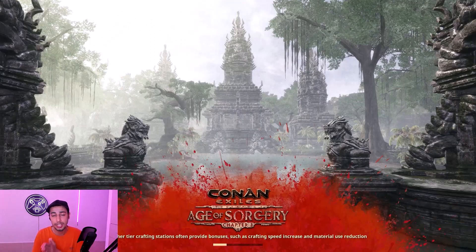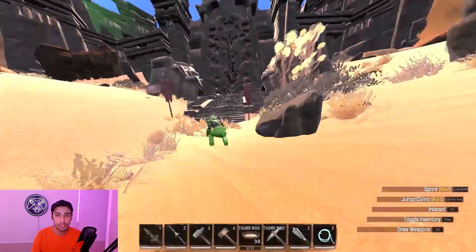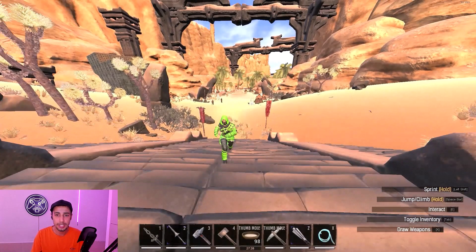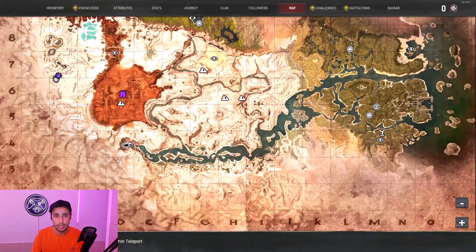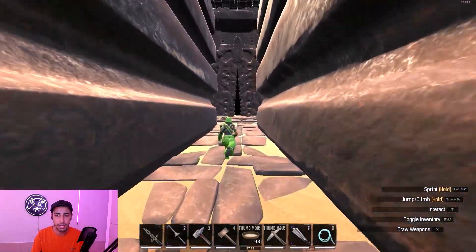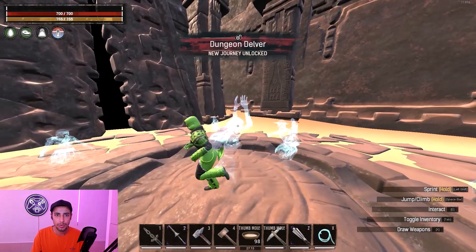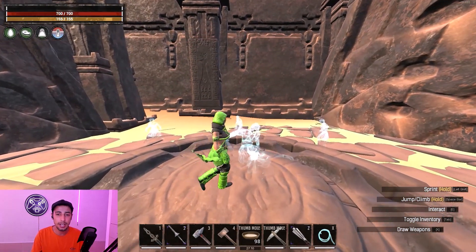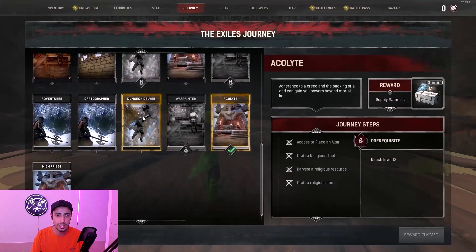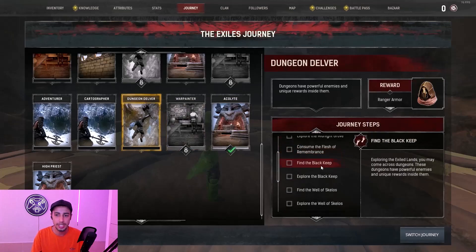You need to come to the Dregs — everyone knows where the Dregs is, in the starter newb area all the way on the left side at D4. Come all the way back here and go inside the Dregs. When you enter it says 'Dungeon Delver,' so you unlock the new journey step called Dungeon Delver.